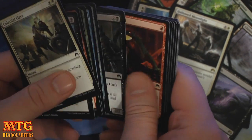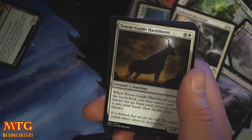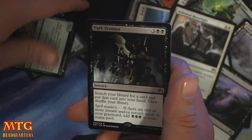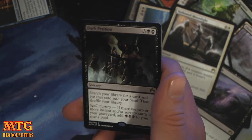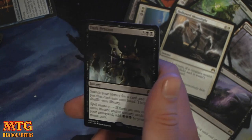Celestial Flare is very good if you're anywhere near white in draft. We have a Totem Guide Heart of Beast. War Oracle. Sigil Starfish. And a Dark Petition — three and two black. Search your library for a card and put that card into your hand, then shuffle your library. With Spell Mastery, if there are two or more instant or sorcery spells in your graveyard, you also add triple black to your mana pool. It's late — I didn't get to do this early like I normally try to do.